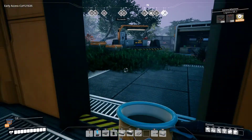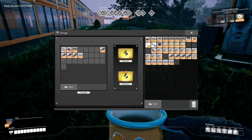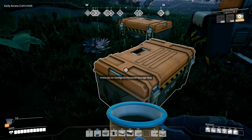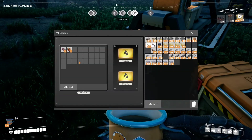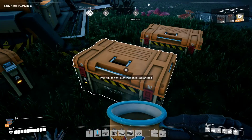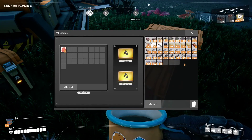We have our crafting bench and workbench over here. I'm looking for the hard drive — I'm not sure which box I put it in. There it is. We want that. I guess we'll take the organs and stuff too.